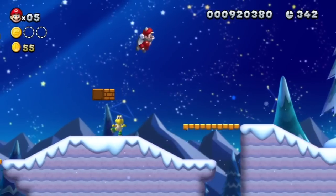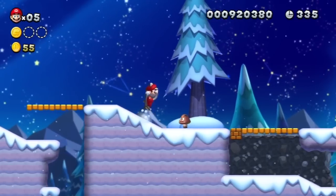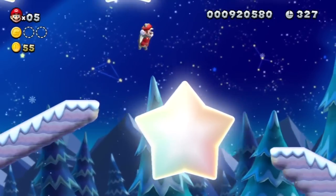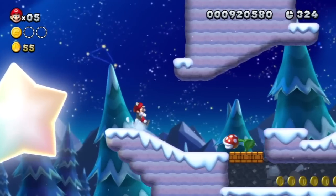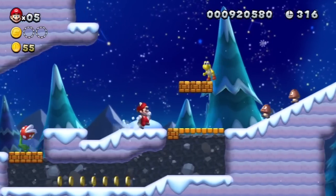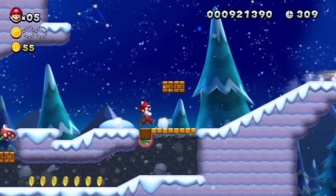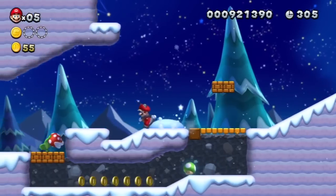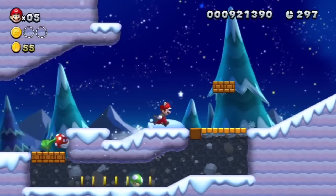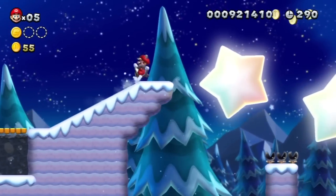I forget how these work — you hold two to glide, and you shake the Wii Remote to do that. I'm not going to rely on it really. Let me get past that. Looks like we got an extra life down there. Don't know how I'm going to get to it because we have that Piranha Plant there and we don't have anything to knock it over with. Oh well.